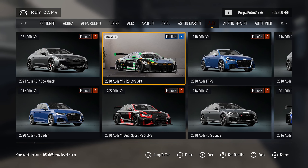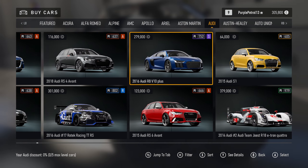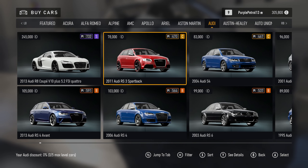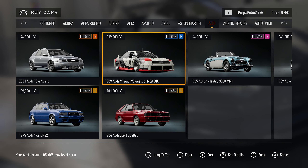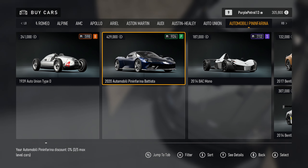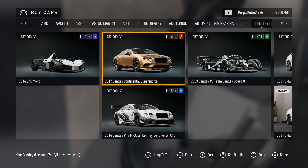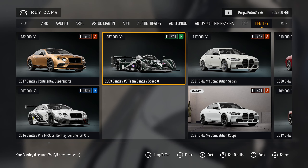Then we have some Audis, including some of the new electric ones and stuff that were added to Horizon recently, as well as of course more racing cars throughout this list than we have in the Horizon title. There are some slightly odd decisions through the list though. Austin Healey 3000 is great to see back from Horizon 4. The Pininfarina Batista is in here, and many Bentley racing cars including the beautiful Speed 8 racing car.